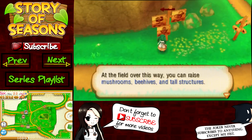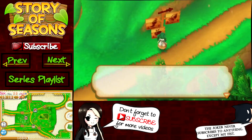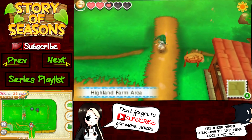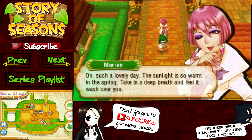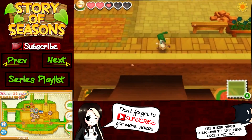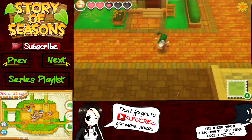At the field over this way you can raise mushrooms, beehives, and tall structures. I really don't like mushrooms — they actually creep me out, which sounds weird, but I can never eat one because it would freak me out too bad. Also, this is Marion and I thought Marion was a girl, but Marion is actually a guy — this was pointed out to me by someone in the comments. I looked it up and indeed Marion is a man. Thumbs up to them for being progressive, but he just looks creepy as a person in general.